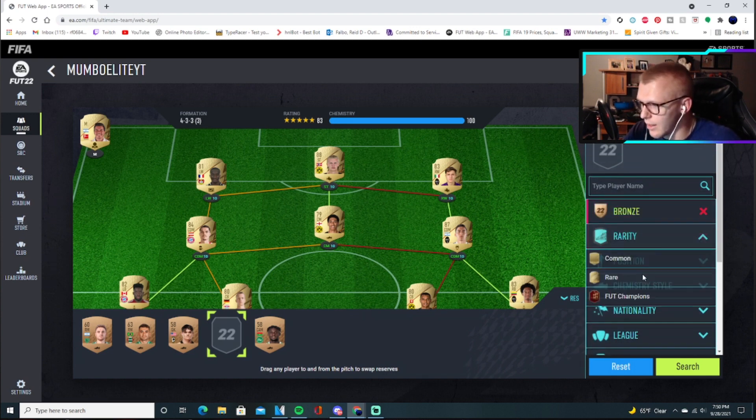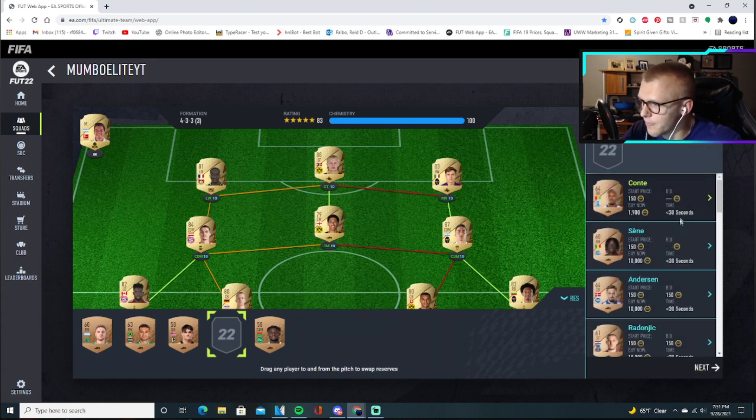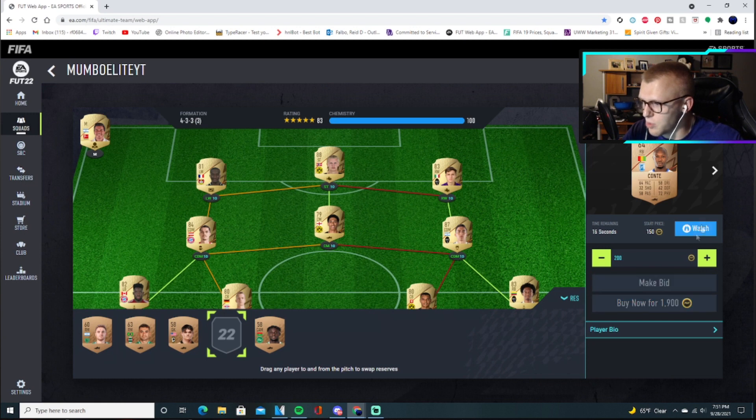For me, I like investing in bronze rares for 200 coins, so I'm going to do a max bid of 150 and a minimum buy now of 1500. So since we are full, we shouldn't be able to bid, right? Wrong — we can actually put bids down here.